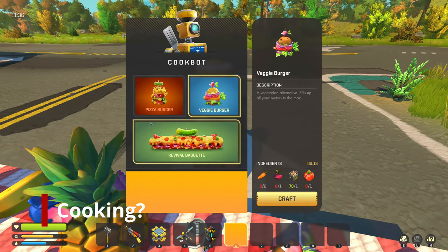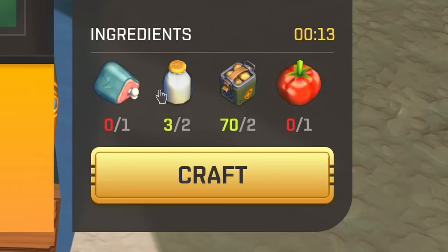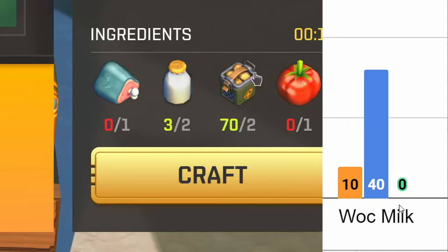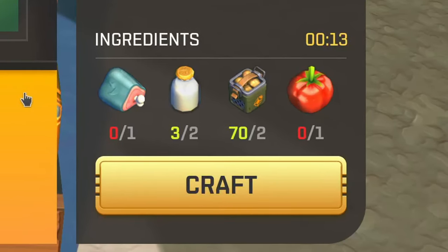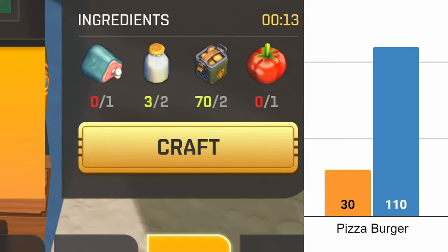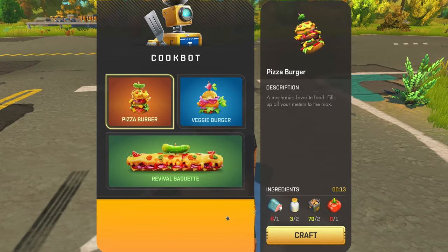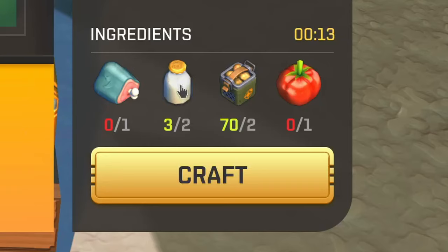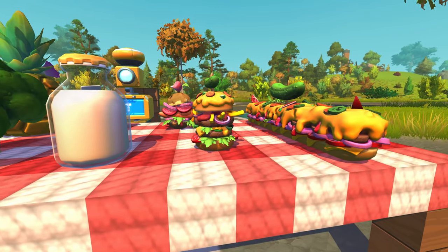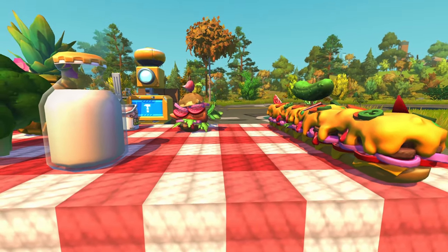Second question: is cooking worth it? To cook a pizza-burger you need 2 milk and 1 tomato. Each milk gives 10 hunger and 40 thirst, and a tomato gives 10 hunger and 30 thirst. So all the edible items together would give you 30 hunger and 110 thirst. However, a cooked burger gives you 100 hunger and 100 thirst. Interestingly, you gain less thirst when making pizza-burgers, but it's still a gain of 60 nutrition points, at the expense of 1 wok steak and 2 potatoes. So is the pizza-burger worth it? I would say yes — and it's delicious.